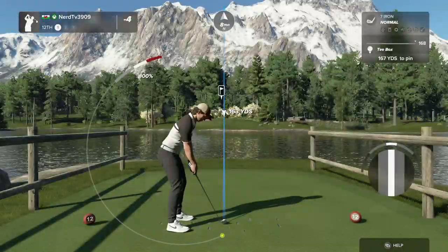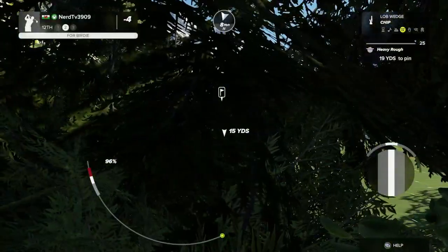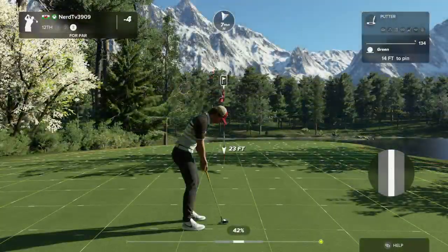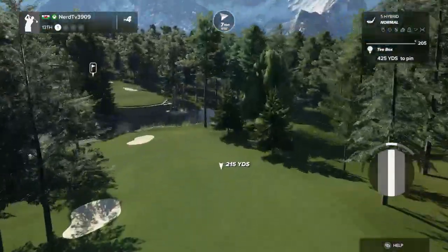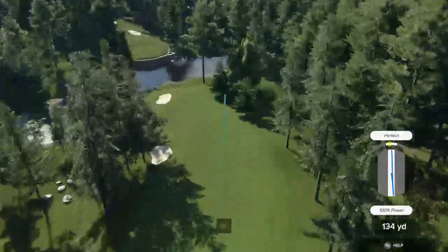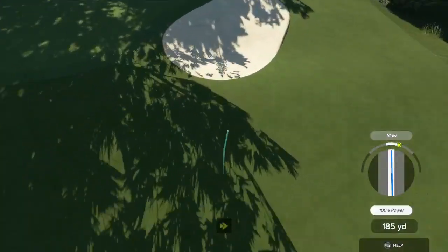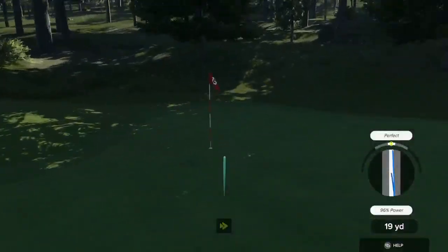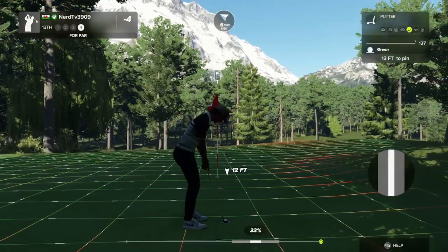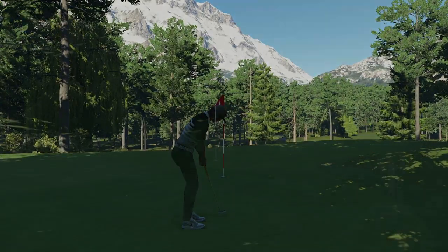Here we go now on the 12th. Well, unfortunate — that's going to get counted as a missed green. And this one for par. It's getting there — nice putt in there for par. Nice, that's some solid contact. Here's our second shot on the 13th. Well, you're not going to hit every green today — that's all right. Okay, let's do this — 13 feet. Moving on.